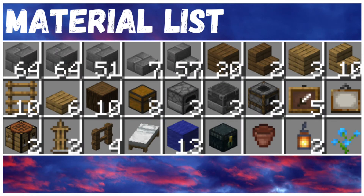To build this starter house you will need 2 stacks and 51 stone bricks, 7 stone brick slabs, 57 stone brick stairs, 20 spruce planks, 2 spruce stairs, 3 oak planks, 10 oak stairs, 10 ladders, 6 oak slabs, 10 spruce logs, 8 chests, 3 furnaces, 3 blast furnaces, and 2 smokers.